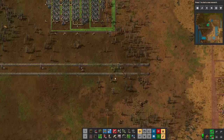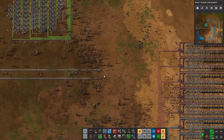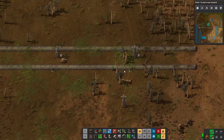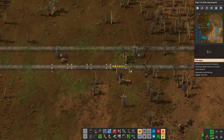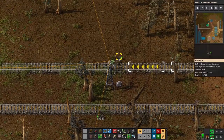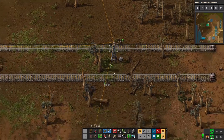We've got our rails to where we want them — we want to put our train stop right here. You can check out the signals: this is a right-hand side train trip. Those yellow arrows on the track indicate the direction the train is going to be coming from. If you go to the opposite side you'll see the arrows indicate it's going to be coming from the opposite direction.